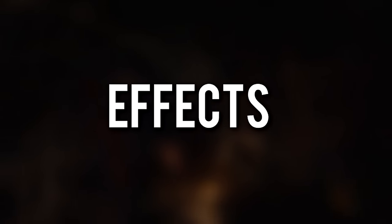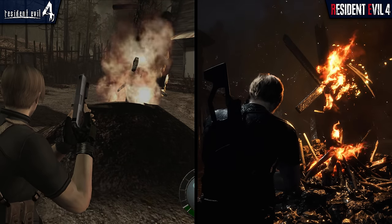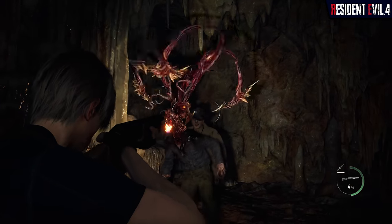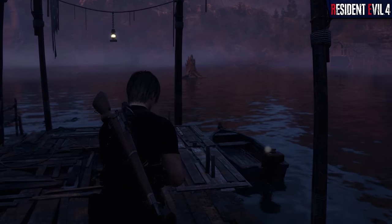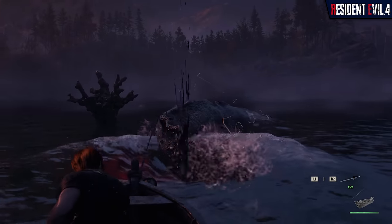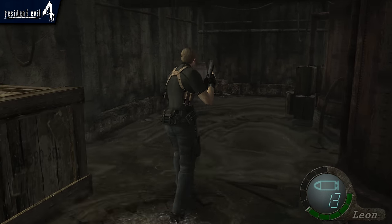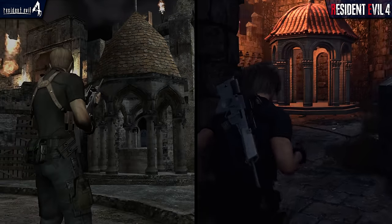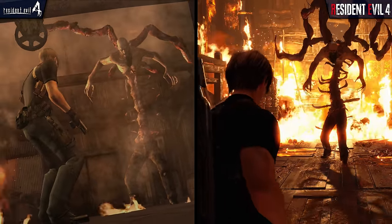Then we have the effects. Fire animation is more fluid and realistic looking, accompanied by nice dynamic lighting that really stands out in darker sequences, and it also propagates onto enemies nicely. Water rendering is also technically more advanced, which is put on full display with the massive lake monster boss fight towards the beginning. The remake also benefits from much better particle effects, explosions, and gore, which are often put on full display due to the action-heavy nature of the gameplay.